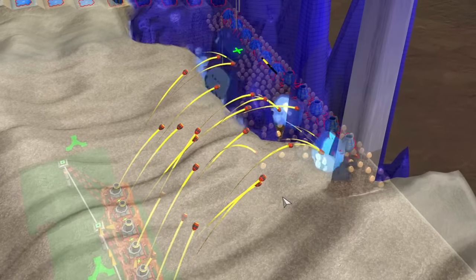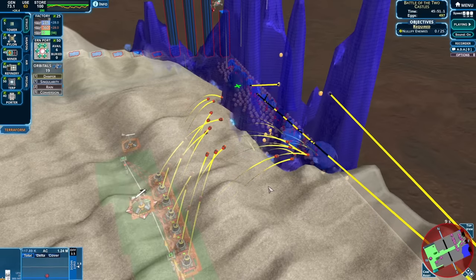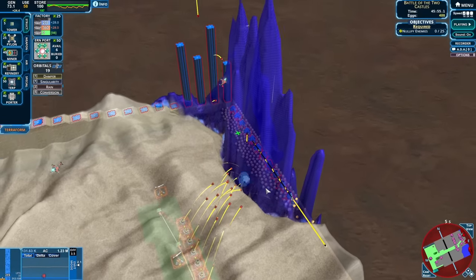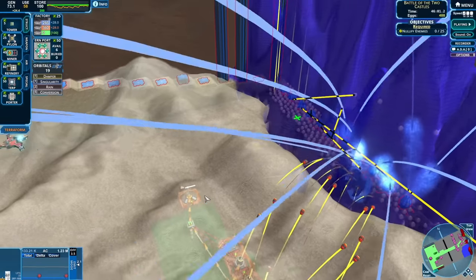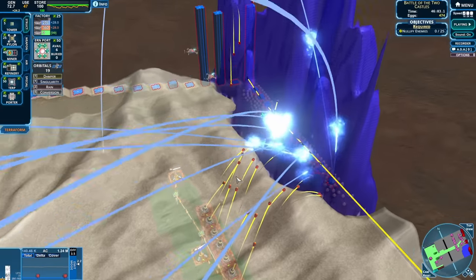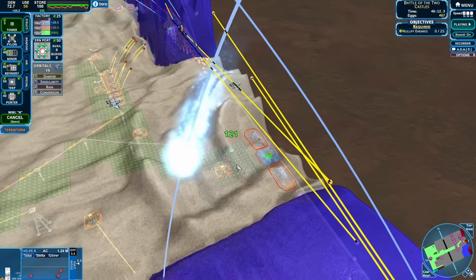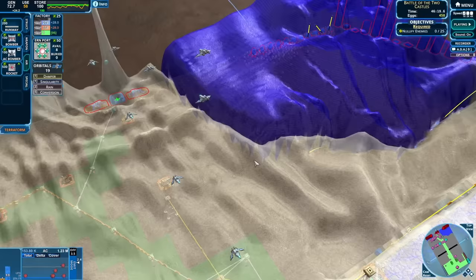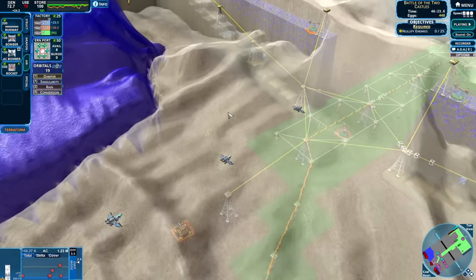Oh my gosh, look at all of those mortars - that is amazing. And when the snipers come in - oh man, that's so many eggs being destroyed. Can the mortars keep up with it? I sure hope they can. The snipers are firing so fast they're out of energy - that is amazing. Oh wait, what just happened? I lost the nullifier. What? And the blobs got sent out - oh no, that is not what I wanted. Something just lost an urn. What took out the nullifier? That's just rude.